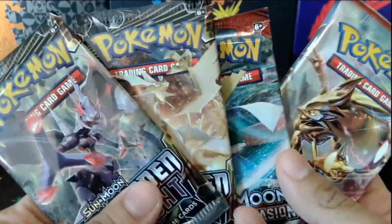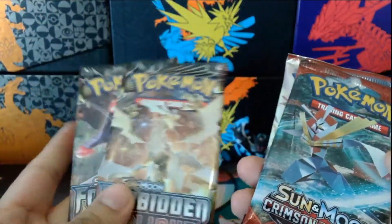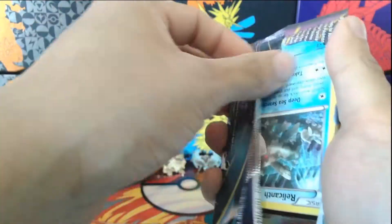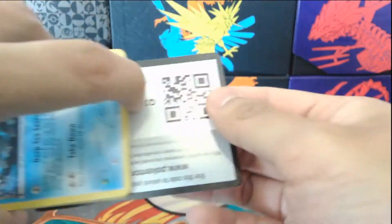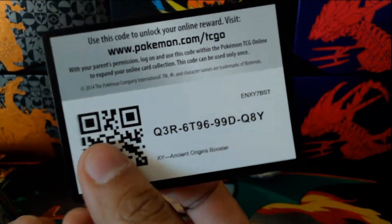And now for the main event — let's open up these booster packs. Let's do it the other way around this time. We had some luck with the Forbidden Lights, so let's do that last and start with Ancient Origins. Let's rip it open — and here we go, that's the code for you guys, good luck.